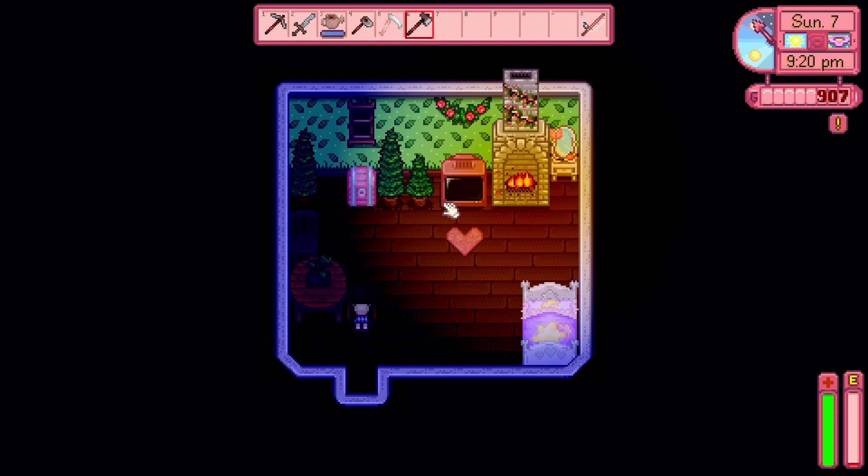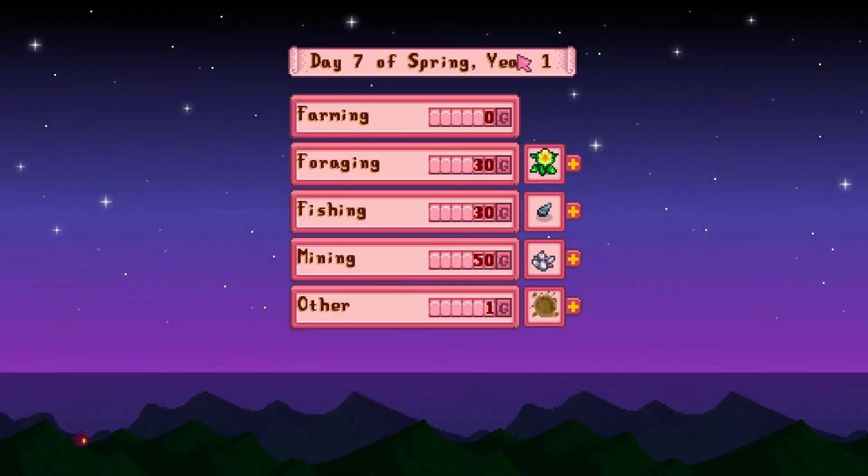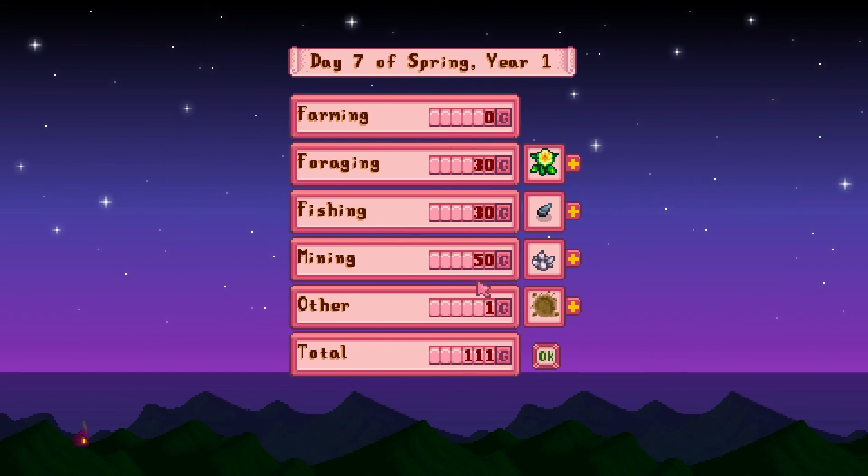I guess we'll go ahead and call it early today since we are totally out of energy. Let's go to bed and see how much money we've made for today. Day seven of spring, year one, and we've made a total of 111 gold. I hope you guys enjoyed this episode of Stardew Valley for Breakfast - I'll see you guys tomorrow for another episode. Bye!